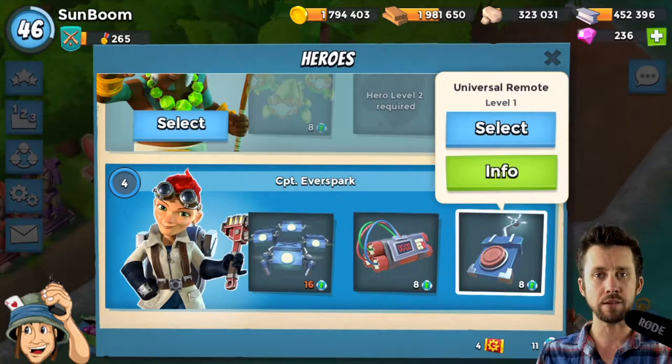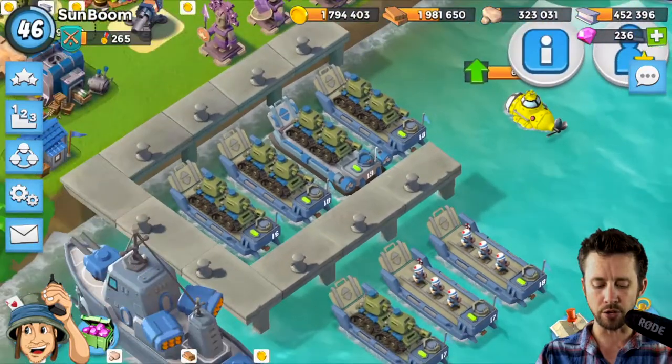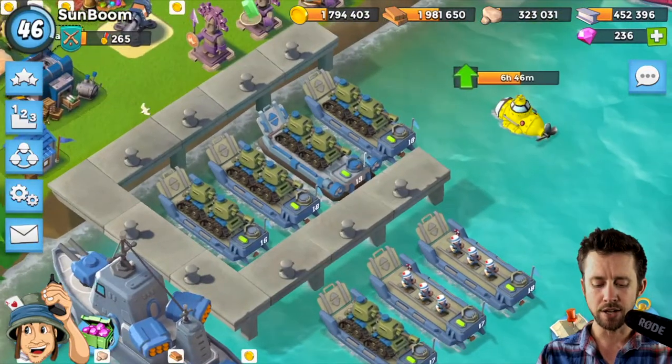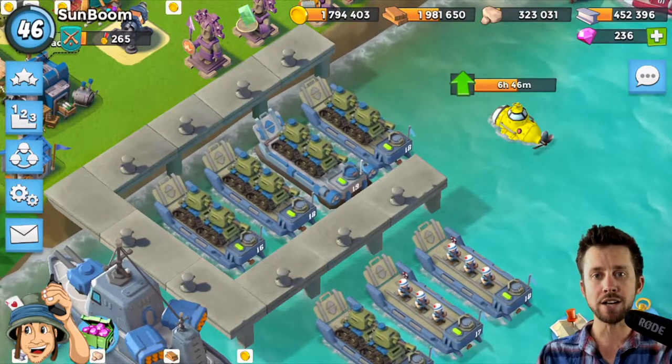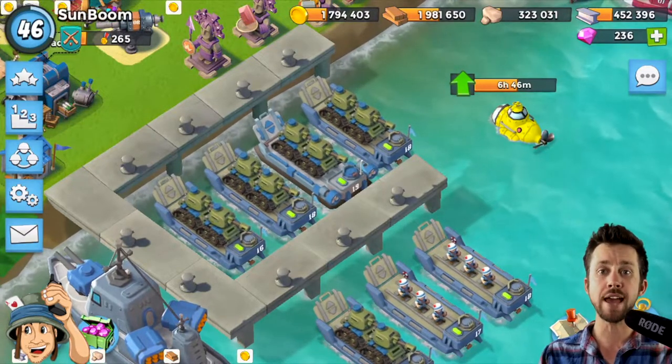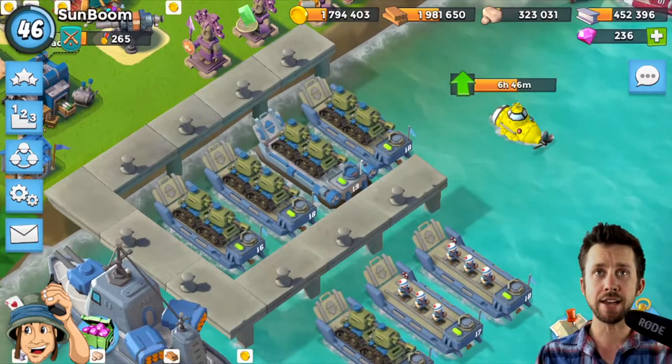I like to keep that in my pocket while I'm playing. Ever Spark is the way to go when you're playing with tanks and medics. Now, one con about using tanks is that each tank costs three GBE to deploy onto the beach because they're so heavy.